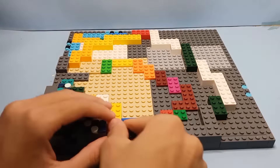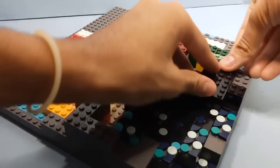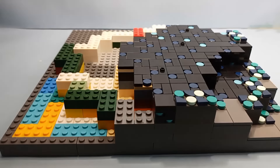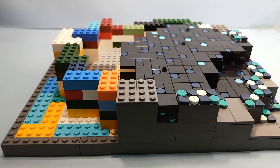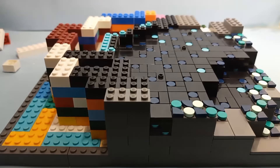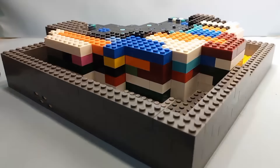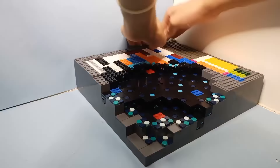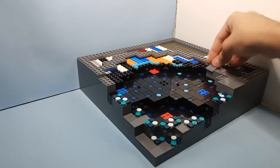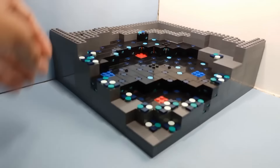For the skulk, I mixed in a lot of bluish studs with black bricks, black tiles, and plates. I'd say the skulk looks pretty good. And for the skulk veins, I just used LEGO's official design. Now I'm done adding all the skulk on the floor.